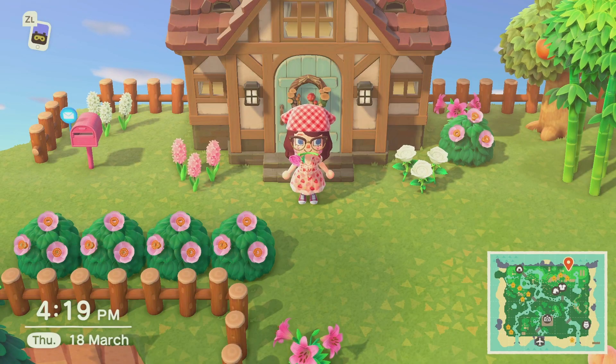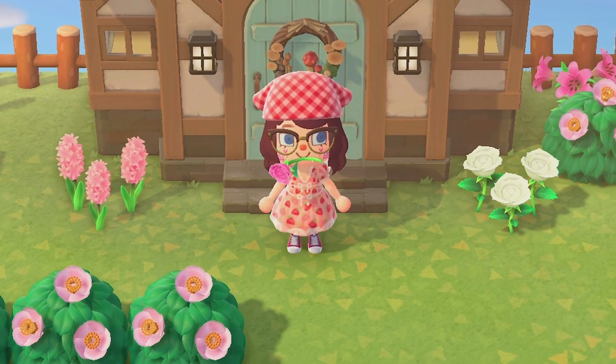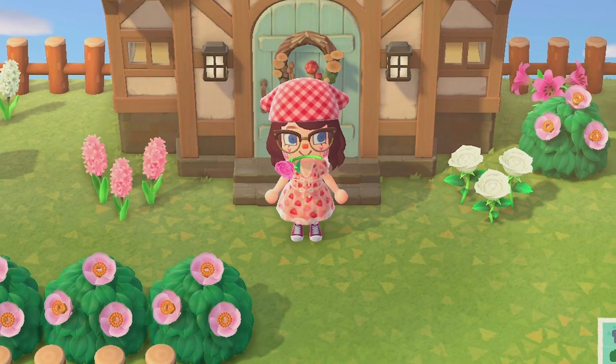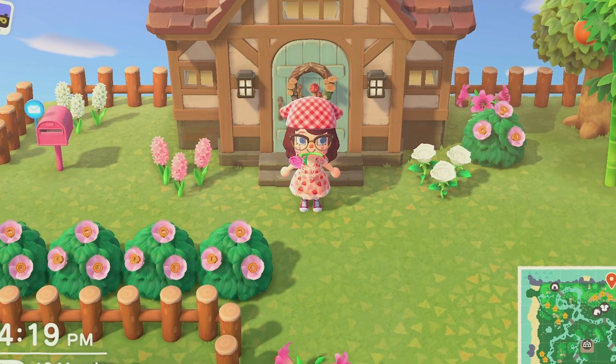So my island is called Roseberry. This is my little character - she's called Polly, I just gave it my own name. As you can see she's wearing a strawberry dress. I think it fits in well with the theme of my island as I wanted to go for a rose and strawberry theme, so lots of pinks and a bit of purple. I think a lot of people would call it a fairy court island. It wasn't really what I was going for at the beginning, but I guess it fits - I wanted a forest that was a little bit girly and magical. So I'm just going to show you around what I've done so far.